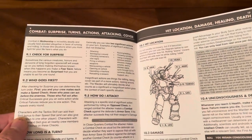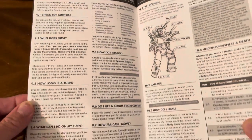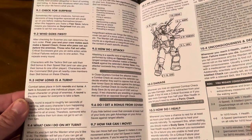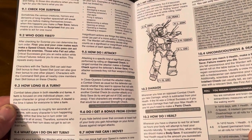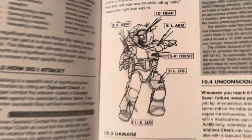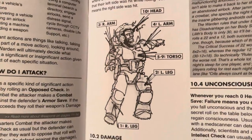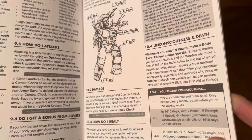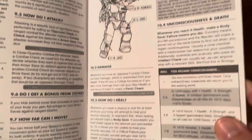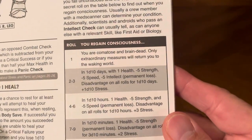For combat: surprise, turns, actions, attacking, and cover. It addresses questions like: how do you check for surprise, who goes first, how long is the turn, what can you do on your turn, how do you attack, do you get a bonus from cover, and how far can you move? There's also hit location — arm, head, arm, torso, leg — damage, how to heal, going unconscious, death, and regaining consciousness.